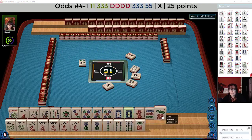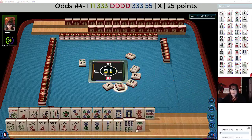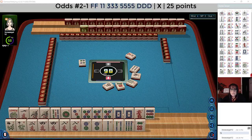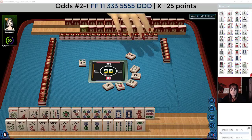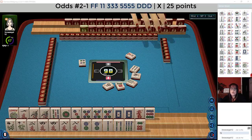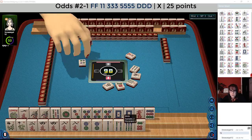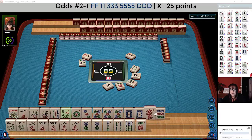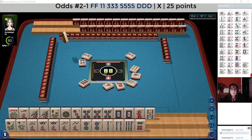Let's let the seven dots go — seven dots. One-three-five dragon. The pattern there is: pair one, pung three, kong five, pung white dragon, with a pair of flowers — there's a flower. Now let's let the nine crack. I think we should leverage that pung of fives.